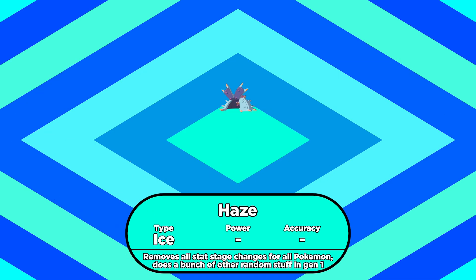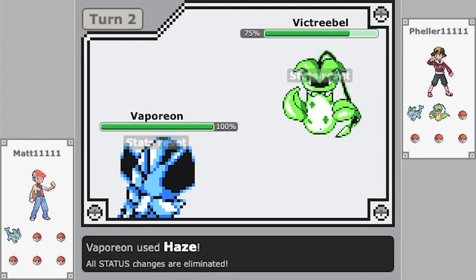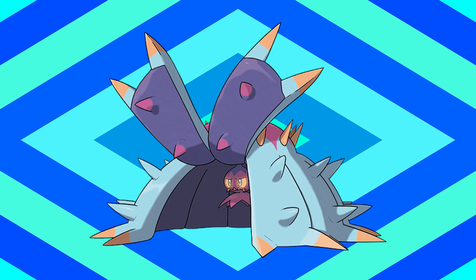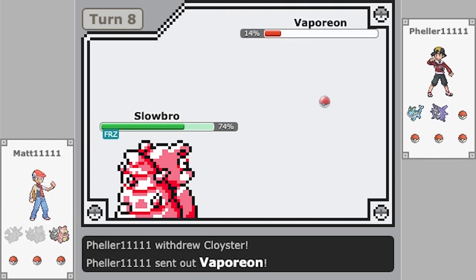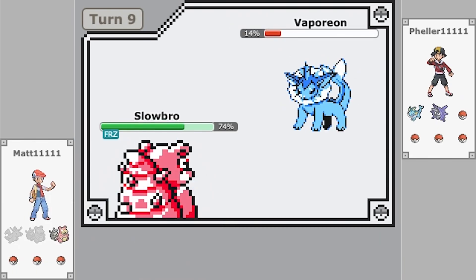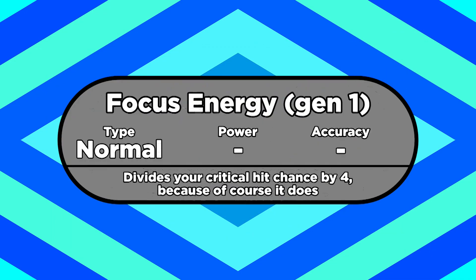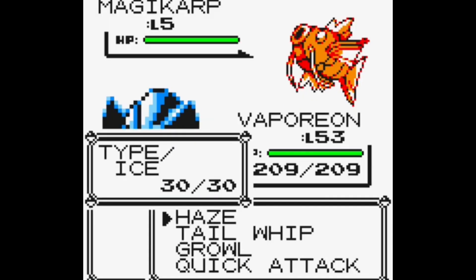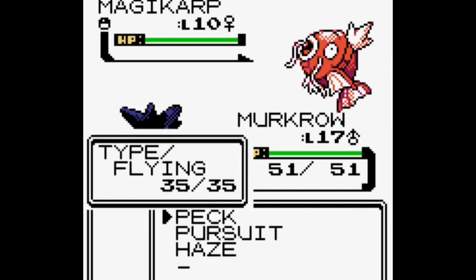Next, let's take a look at Haze. It's a move that still comes in handy all these years later. It resets the stat stage changes of every Pokemon on the field to zero. So if your opponent uses Swords Dance to boost its attack, you can use Haze to reset it. You might see Toxapex use it in singles to shut down setup sweepers, and you might see Mirko run it in doubles to stop Tatsugiri and Dondozo in their tracks. But in Gen 1, it had an additional effect on top of that. Besides resetting everybody's stats, Haze also cured status conditions for both Pokemon on the field, and it also removed the effects of Focus Energy, Mist, X Accuracy, Leech Seed, Disable, and Screens. This is one of the only ways to thaw out a frozen Pokemon in a Link battle — the only other option is hitting them with a Fire move, other than Fire Spin.